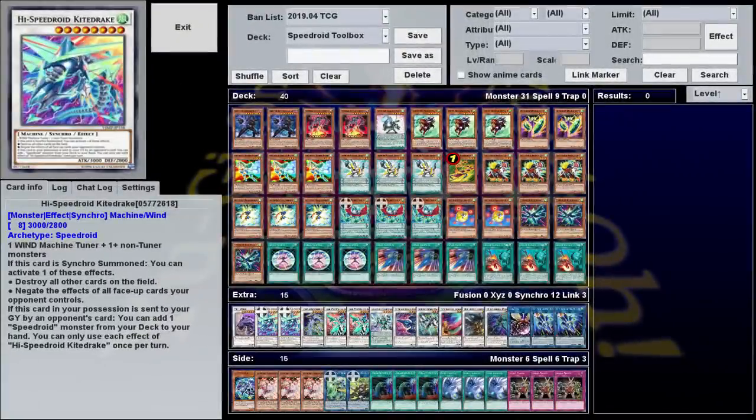Hello and welcome to What A Deck, where we play troll decks, rogue decks, and whatever the hell I feel like. I'm your host, Hard Leg Joe, and today we're looking at Speedroid Toolbox, as brought to you by Patreon sponsor Munchrai, who wanted to see what pure speedroids could do in the year of RA 2019.